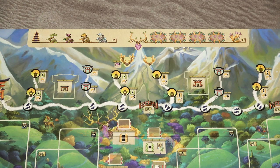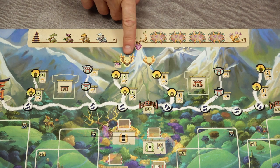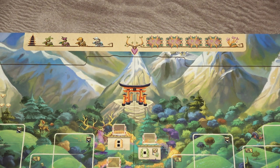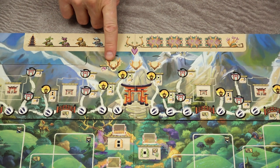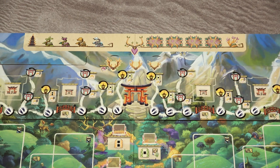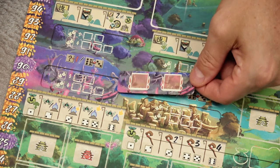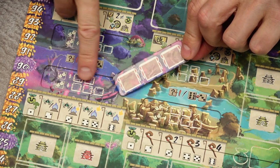To set the game up, use the side of the game board matching the current number of players. This is the side for a two-player and solitaire game — you know it by only these two spaces for the turn order. This is the side for three and four players. For a three-player game, place this piece of the game board with three spaces for player order, and this side up for four players.